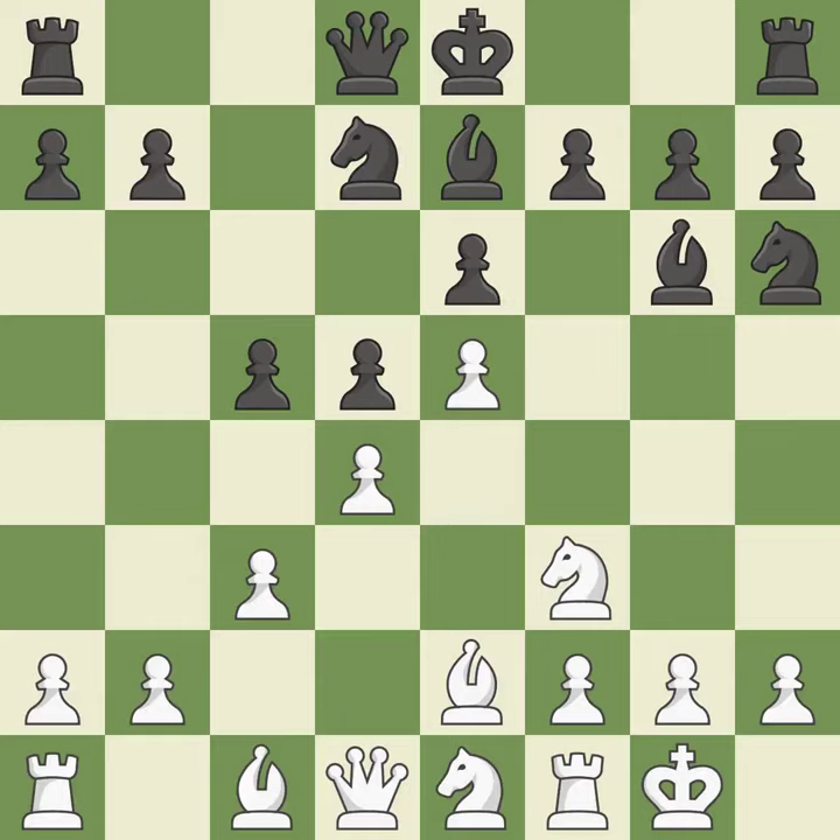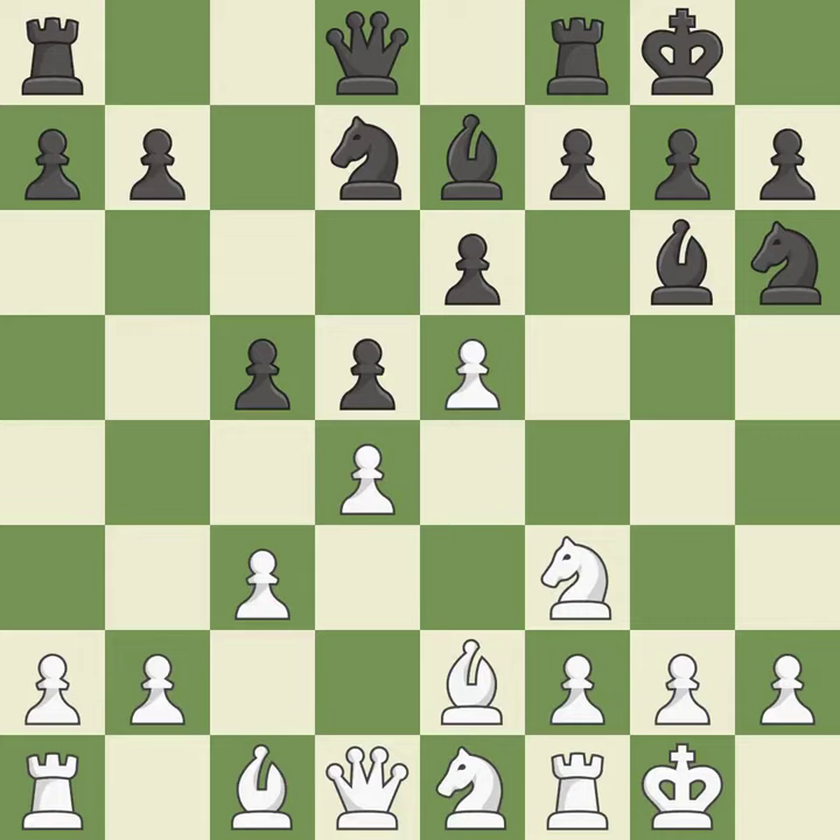Castling gets the king to a safer square out of the center of the board, while also developing a rook. Castling to the same side of the board as the opponent avoids some of the attacking associated with opposite-side castling. It is excellent — a solid choice.